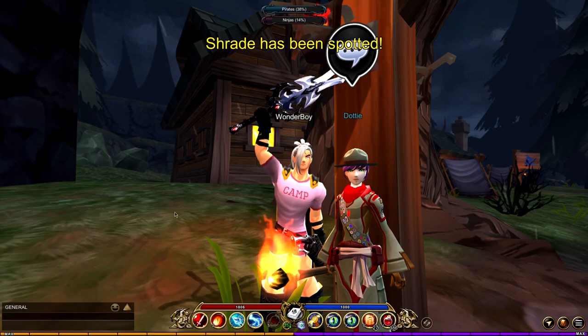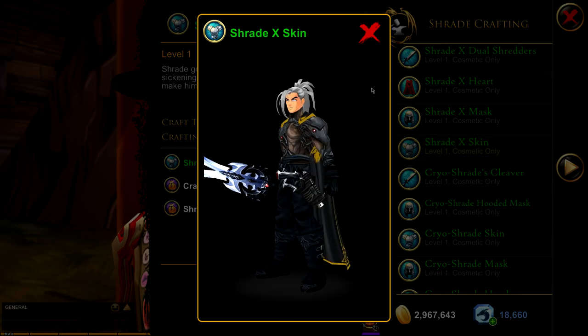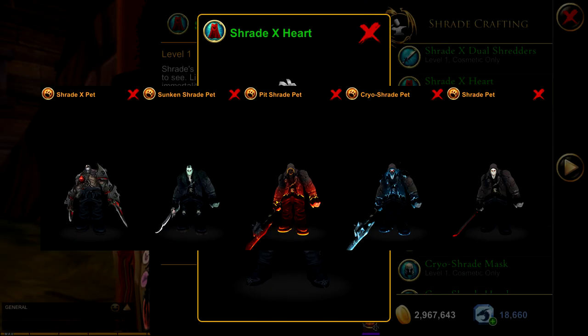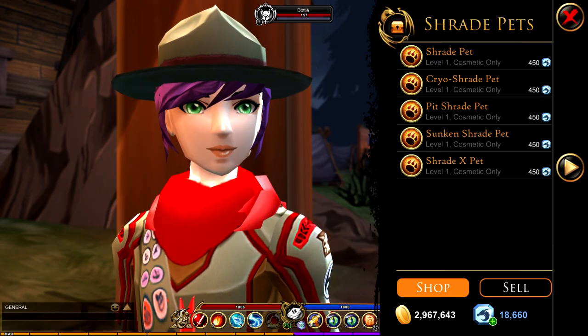First off, Dottie has some new crafts that require old gear and nanites — I'll talk about them later on in the video. Also, 5 new pets that you can buy for 450 DC each. These are mini versions of the big spooky himself, Shard. Quite frightful.